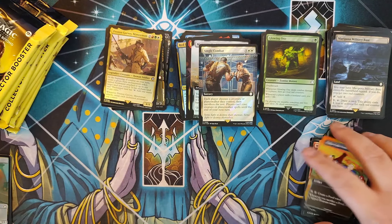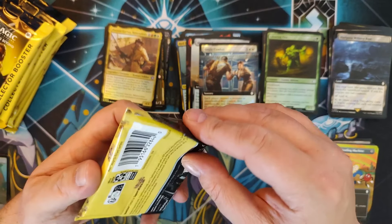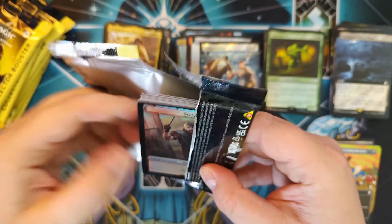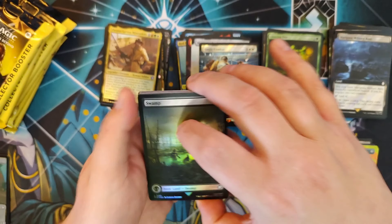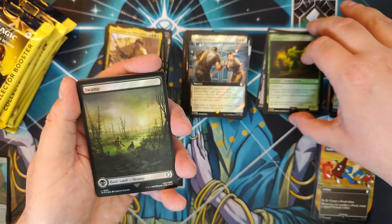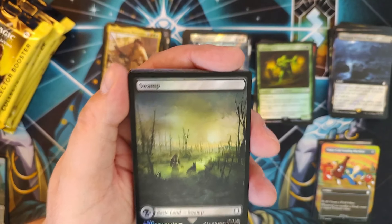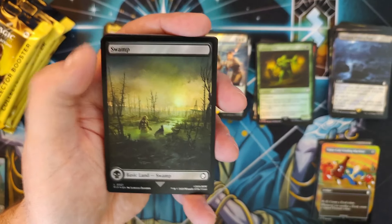My buddy Cory was playing an artifact deck recently — he had like 30 Thopters out on the battlefield, just freaking ridiculous. It's just going to get crazier as we have all these different crossover sets. I look forward to seeing Gandalf and Preston Garvey fighting each other. Soon we might have Deadpool or some of the other Marvel characters coming in, and I'd definitely love to see Chun-Li multi-kicking the crap out of some of these people.